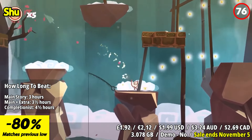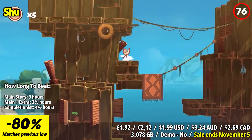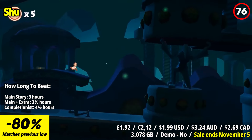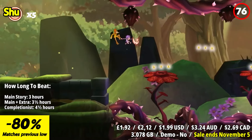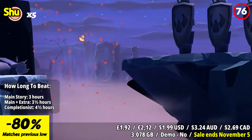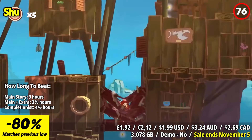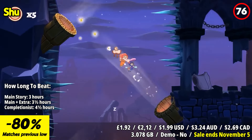In Shu, players embark on an enchanting side-scrolling platformer. The game's beautiful hand-drawn visuals create a mesmerizing atmosphere, immersing players in a charming world. As Shu, you must navigate through diverse landscapes, each with its own challenges and secrets to uncover. The fluid controls make it easy to traverse the levels, adding to the overall enjoyment of the gameplay. One of the standout features of Shu is the incorporation of unique abilities gained by rescuing fellow travelers.